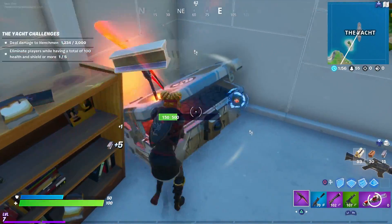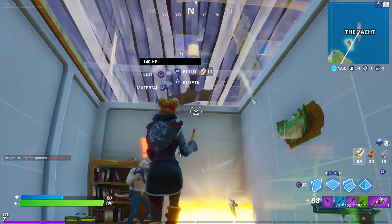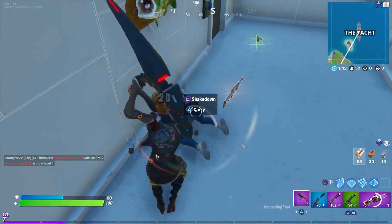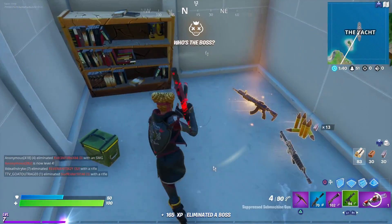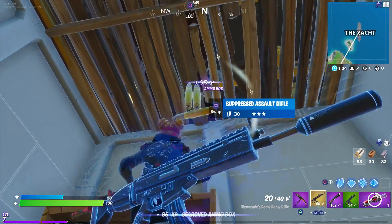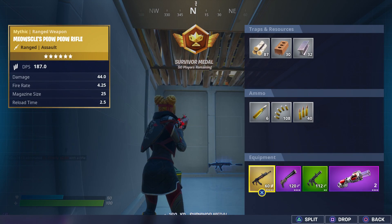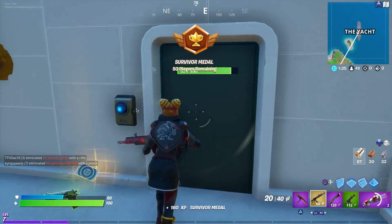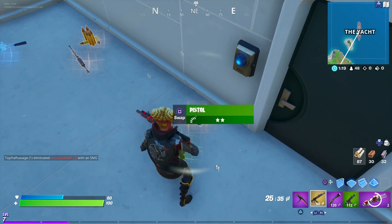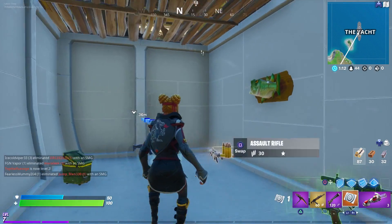There's a super secret chest in here. There's a henchman inside too. There's also a super secret rifle — looks like an AK. There's a key card here as well — it functions like hidden treasure and shows you which way to go.